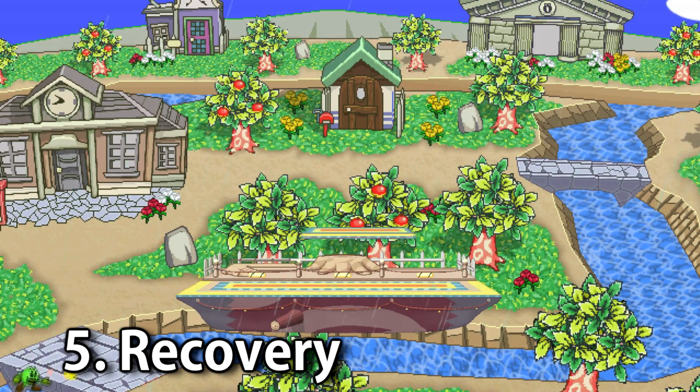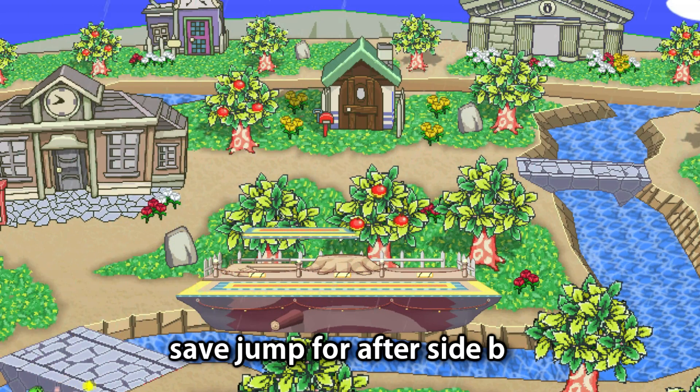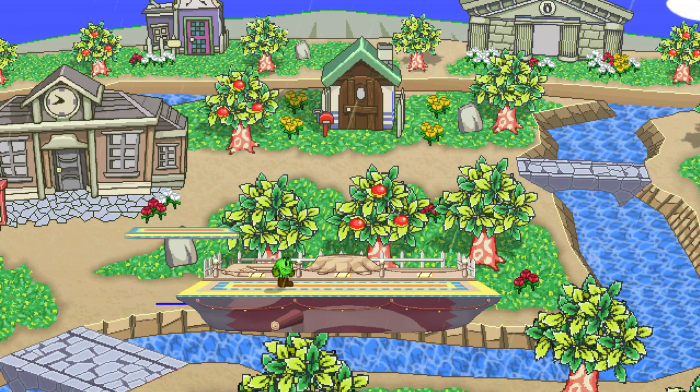Lastly, I want to go over a brief recovery tip. A lot of people have noticed that if you side B, you can't up B after. However, this isn't always the case. Instead of immediately jumping when recovering, you should save your jump, side B, then jump, then you can up B. It's the best possible recovery.